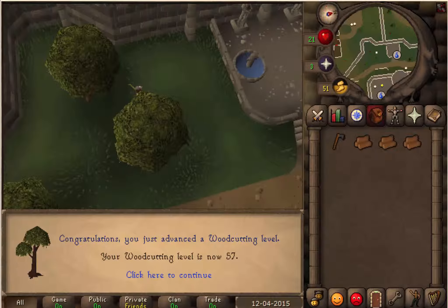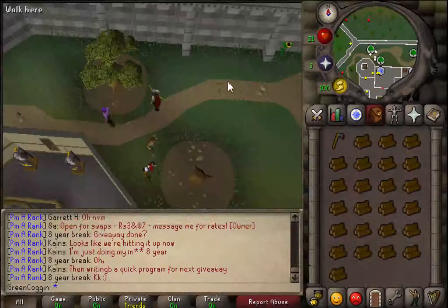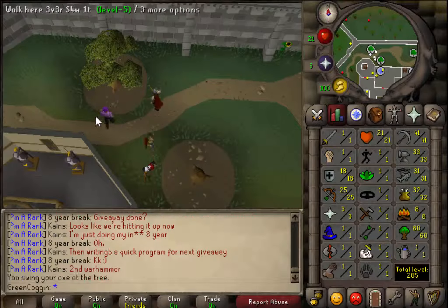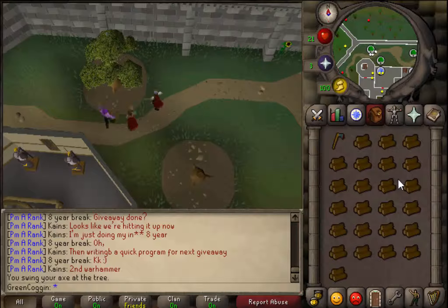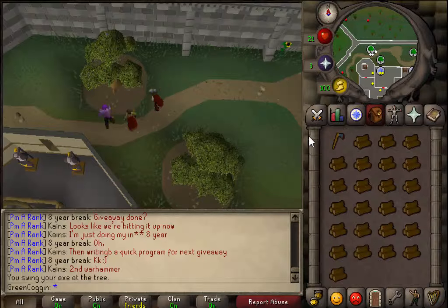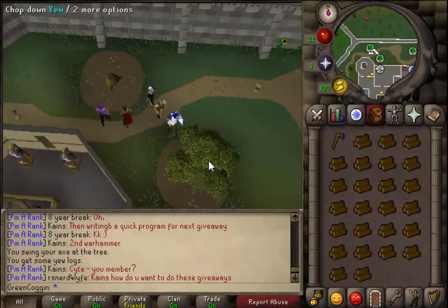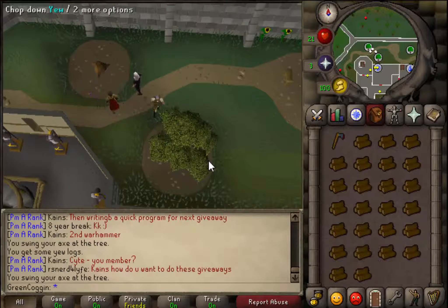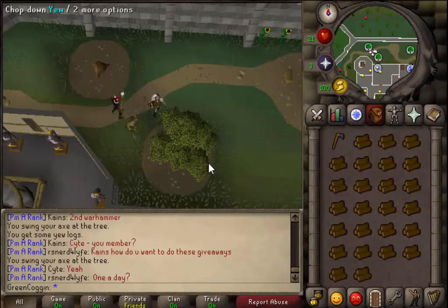So guys, I actually gained levels 55, 56, 57, 58, 59, and 60 woodcutting! I'm actually cutting yew trees right now. This world is actually pretty empty - there's only 4 people cutting trees with me. These yew logs are 500 each, meaning each inventory I get 14k. A bond is currently worth 1.1 mil on the GE. If I cut about 3000 of these, averaging out at about 200 an hour, it'll only take me 15 hours.